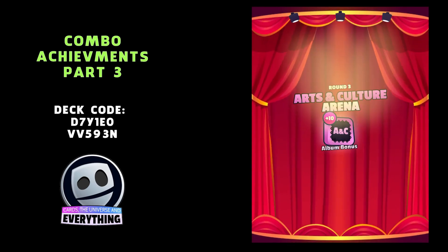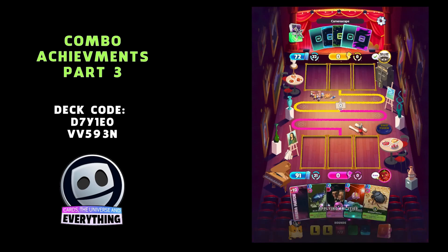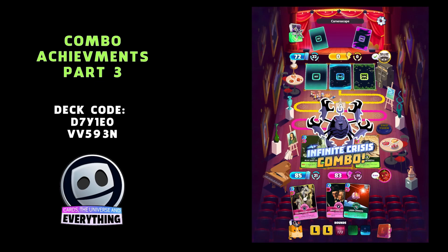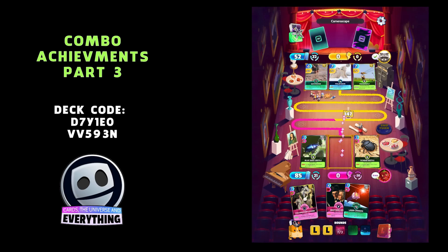We're doing quite well, getting a few combos out. The Beetles is a good one — the Blue Mint Beetle and the Scarab Beetle. That is an 83-point Infinite Crisis combo! Nice, I like that one. We're rolling through these combos.